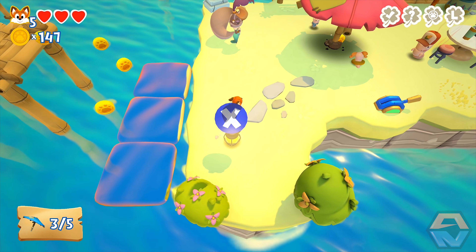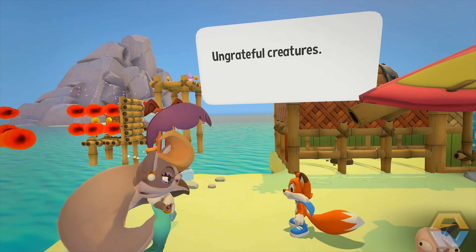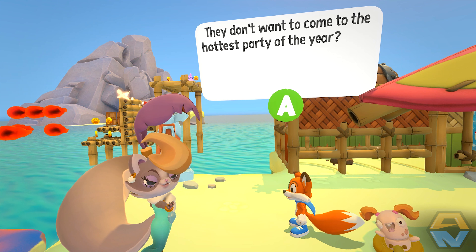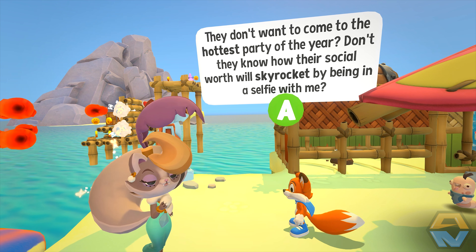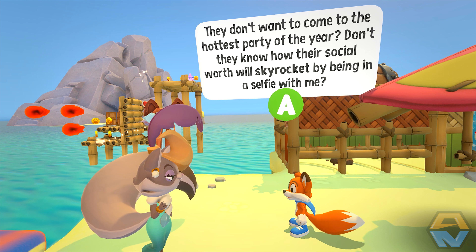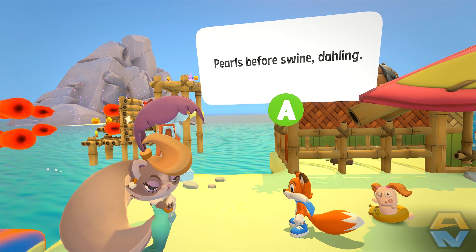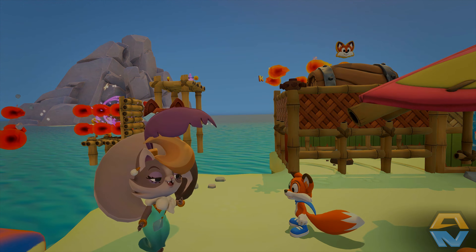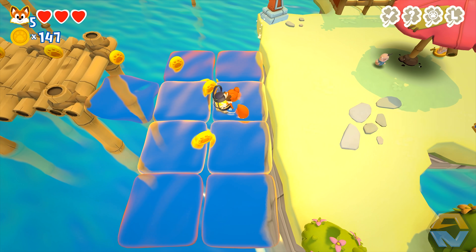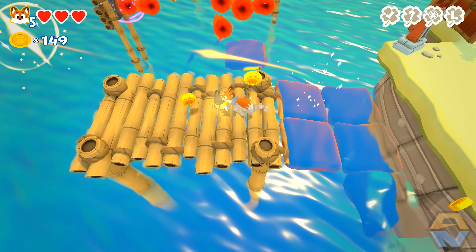What does she want this time? Lady Meowmalade says: 'Ungrateful creatures. No use helping them - they don't want to come to the hottest party of the year. Don't they know how their social worth will skyrocket by being in a selfie with me? Pearls before swine, darling.' Whatever. Let's take this. Wait, what have we got out this way? I'll take the extra life.